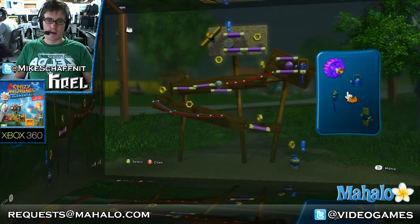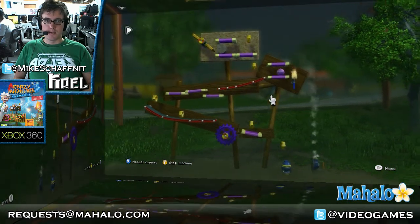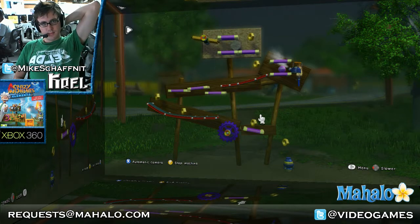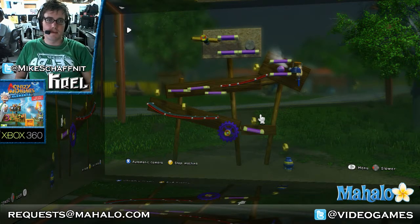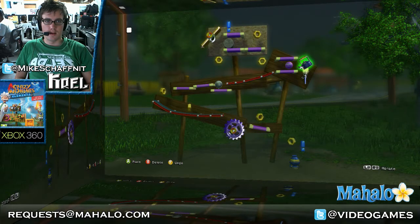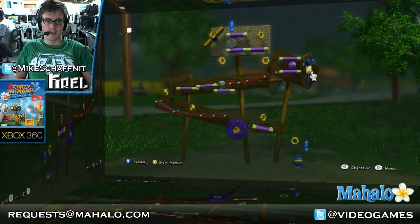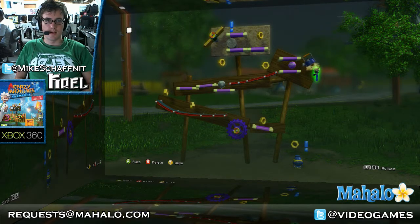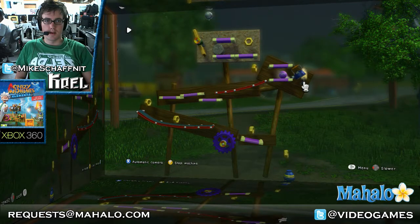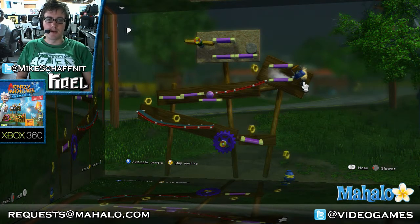Obviously, there's one more gap that has to be made over here. Let's grab our final piece and just put that there so that we can roll over. I need to move that a little bit, and it looks like I'm going to need to tip this a little bit as well. Now we get the bowling ball to go down, which will then bridge the gap for the stone cylinder.